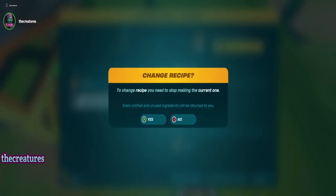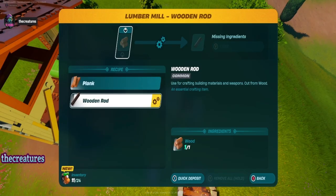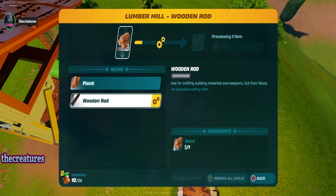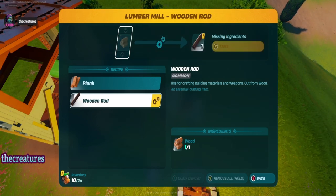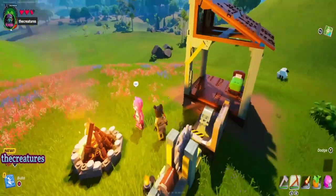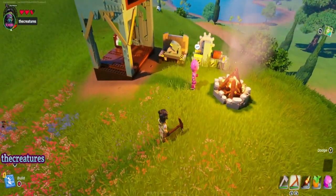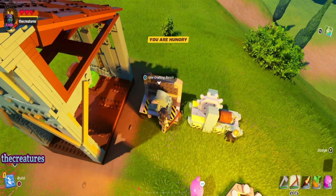To change recipe, do you need to stop making the current one? Okay we're gonna take those. I see how this works — I gotta get rid of the recipe, and then once I get rid of the recipe I can make it. I need more wood and granite. I'm hungry.